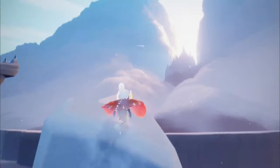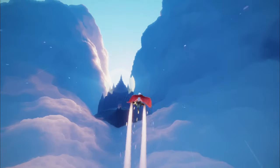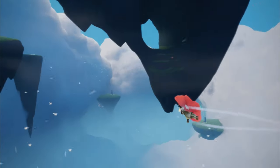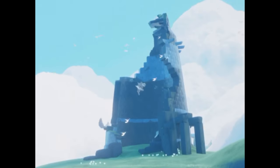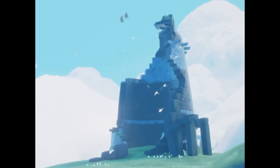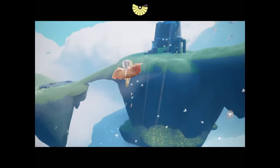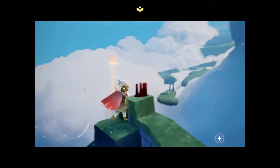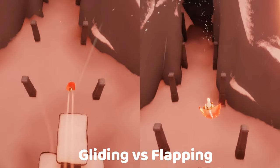Gliding: when you glide, you move much faster compared to flap, but also control less accurately. In places with lots of wind, like here in Prairie's Bird's Nest, you can save a lot of wing power by gliding with the winds. Often people will flap all the way up to the top of the towers, but you can save all that energy if you know where to lift off and use the winds to carry you up. By doing this, I barely wasted any energy. Gliding is also a great way to speed down from high places — it's about 2 times faster than slowly falling down.